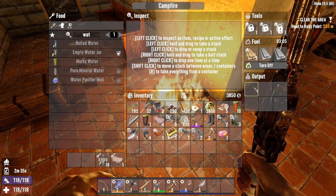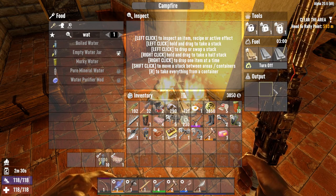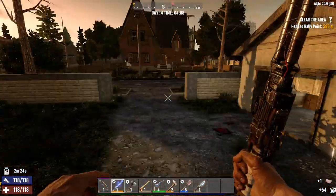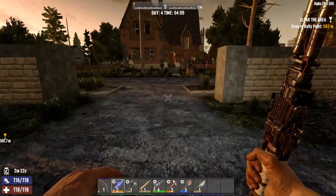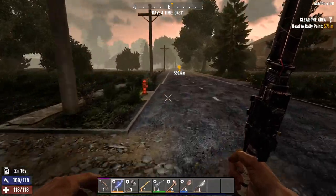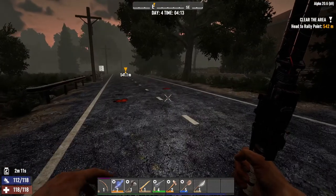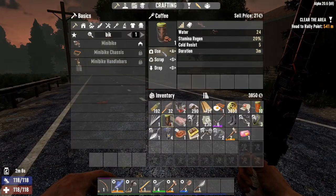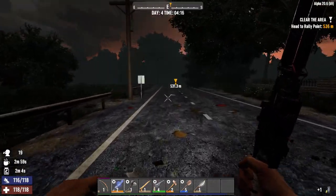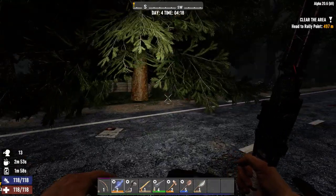Then we'll sell, and then we will do a quest. It depends on where this quest is - maybe we'll go do this quest now. It looks like it's somewhat on the way over, so that's perfect. We'll go see about this quest on the way over to the trader. I like to stay hydrated with some coffee. We'll keep a stack of jars on us this time around because we'd like to collect as much water as possible.